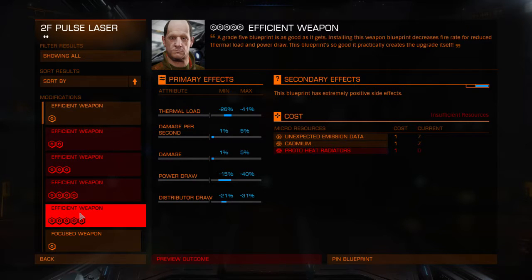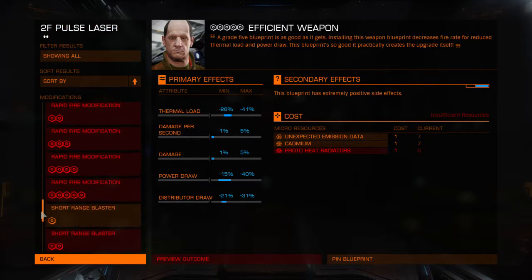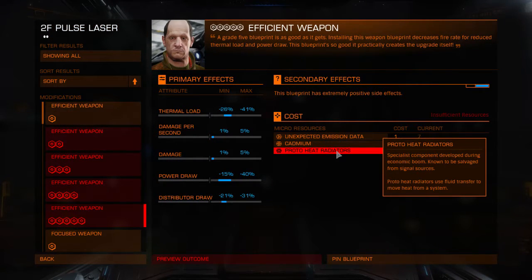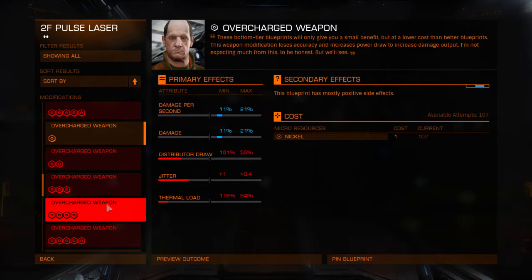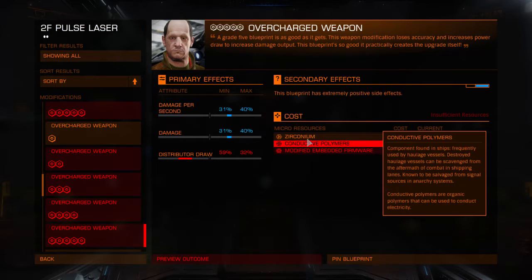I'm kind of going back and forth between the efficient weapon and the overcharge. The problem with the overcharge weapon is the distributed draw is terrible, but the damage per second going up that much might actually make up for that. I could not deal with a rank one - anything less than rank five - because the distributed draw is just too crazy.